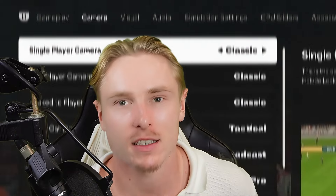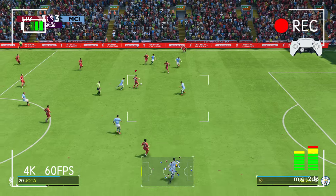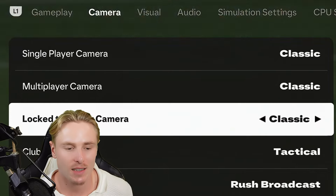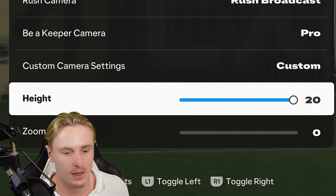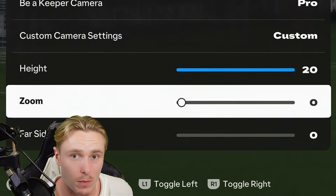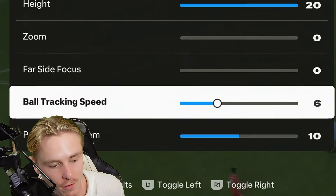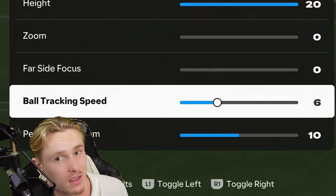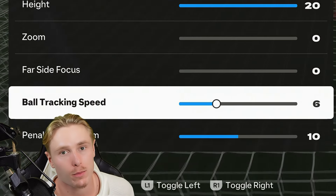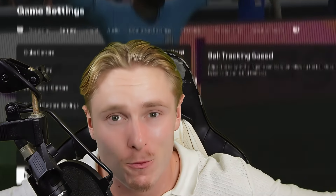For camera settings, you want to see the majority of the pitch but also the intricate touches of your attackers when dribbling. Classic does that for me, so classic for all three camera settings with a custom setting of 20 height and 0 zoom is the most effective and versatile camera angle in EAFC 25. Set ball tracking speed a bit higher to 6, which allows you to be closer up and pan quickly when the ball moves across the pitch.